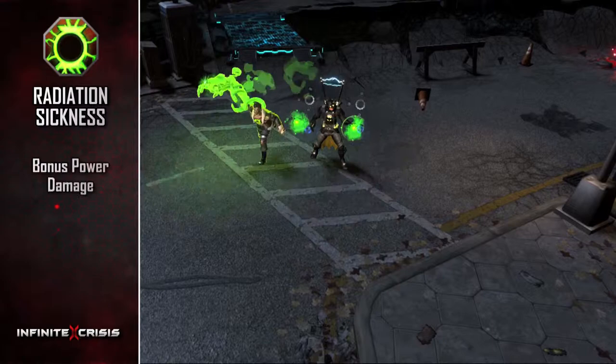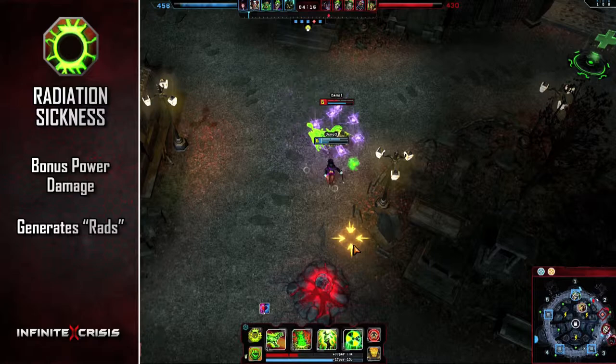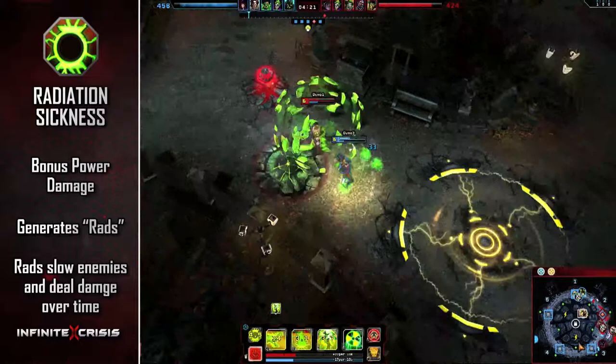Radiation Sickness, his passive, grants bonus power damage to his next basic attack and generates rads whenever he uses a damaging skill. Enemies that receive four stacks of rads are slowed and suffer damage over time.